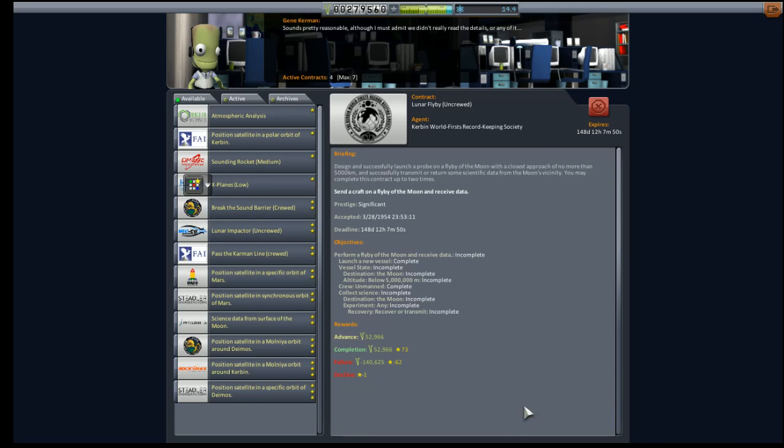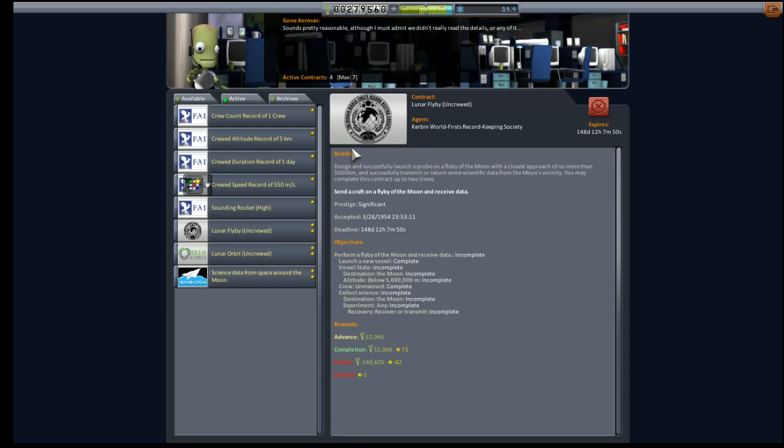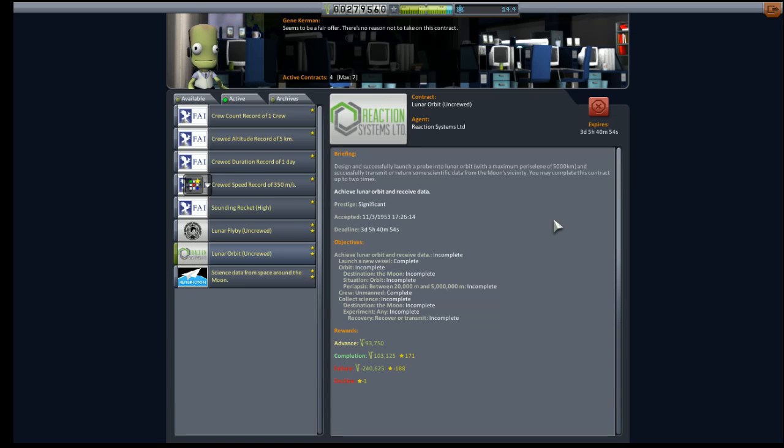Hey everybody and welcome back to Kerbal Space Program RP-0, the mod suite for the realism overhaul setup. In our last episode we failed, as like the six episodes before that. The lunar orbit uncrewed contract we're going to fail — it expires in three days. We're going to take a hit of 240,000, which almost makes us bankrupt.